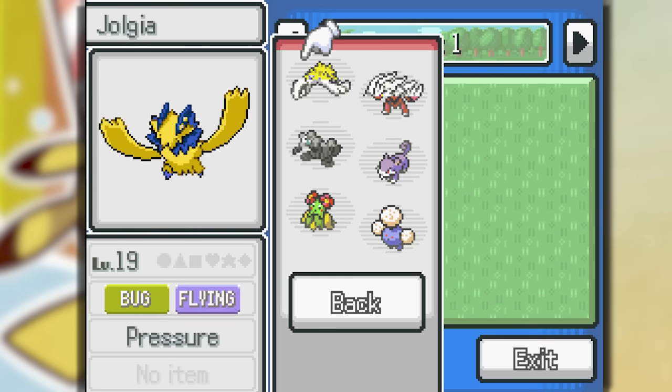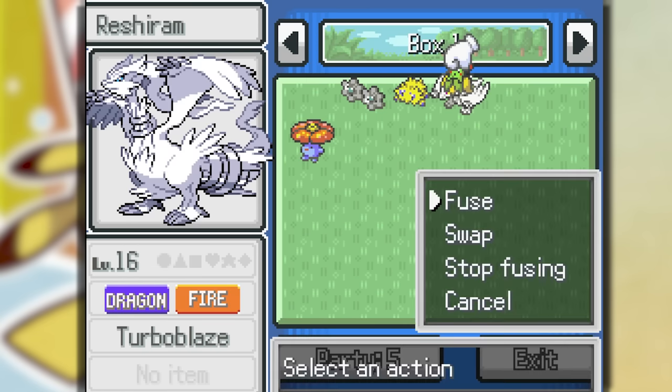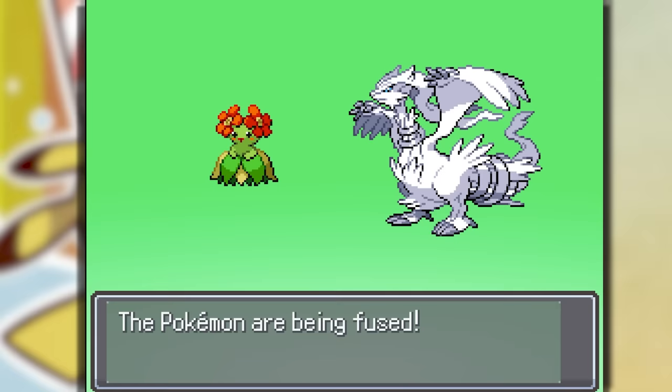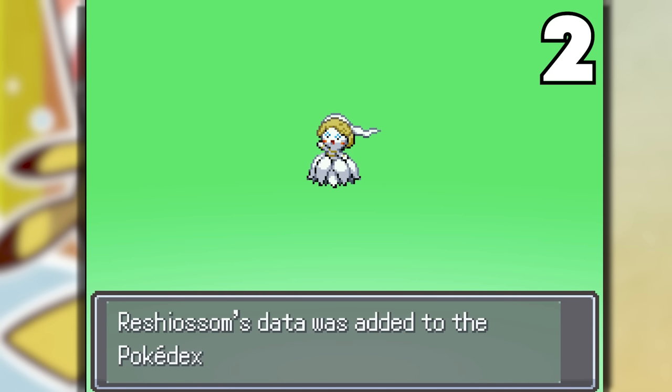Before we take on Lieutenant Surge, let's unfuse and fuse some more Pokemon. Let's fuse Blossom with a Rucario — this one is Dragon Grass type, which means he'd be quad resistant to Electric. We gotta use that one. Blossom and Rucario makes... why did we just revert to the 1900s?